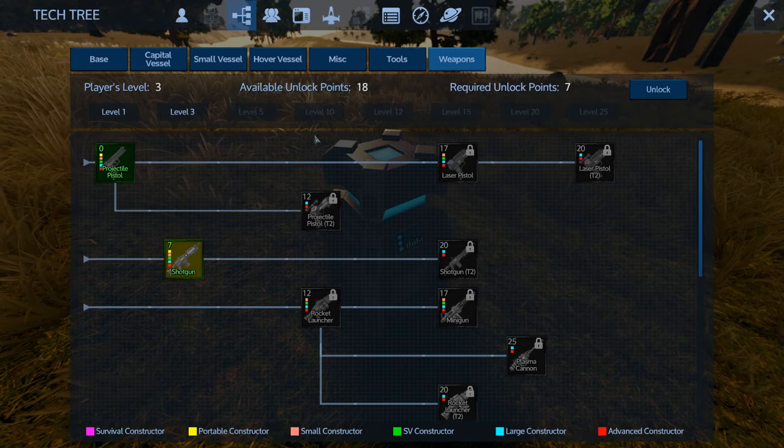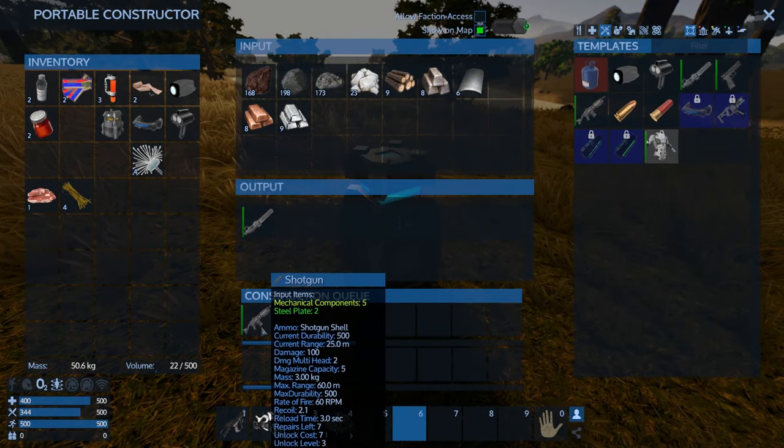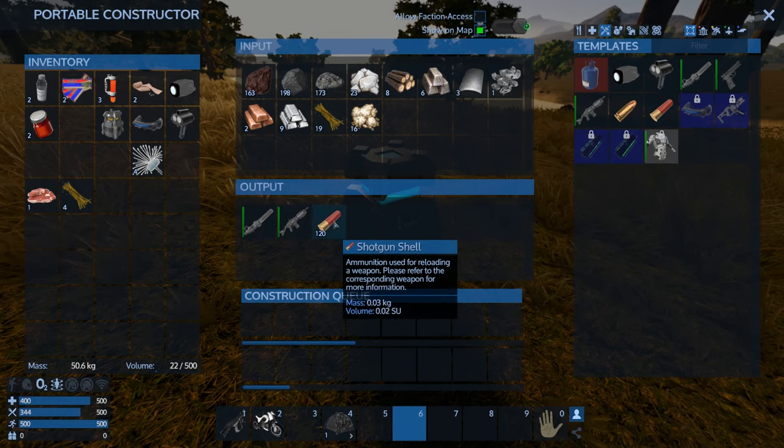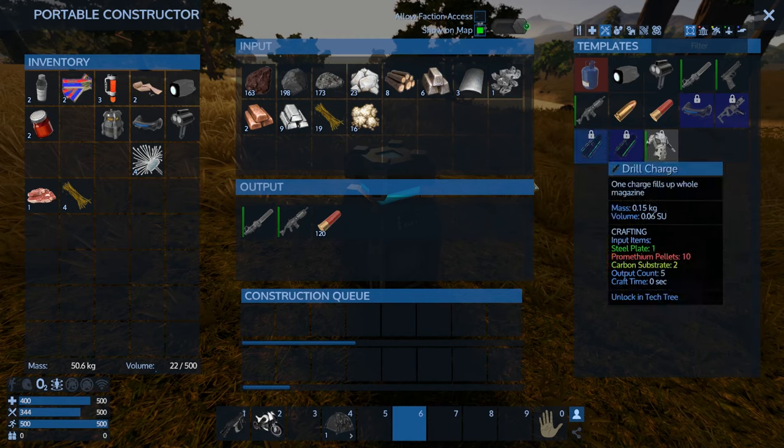Basically, when you need something, unlock it — otherwise don't unlock it, because you've got to be picky with your points. The good news is especially towards later levels you have so many points you can pretty much get every single thing. Now we're going to build a shotgun. Then we're going to build some shotgun shells. When you left-click once, read the entire thing at the bottom — it says output count 30. That means every time you craft it once, it puts out 30 of them. So I only had to click five times to get 120 shells.